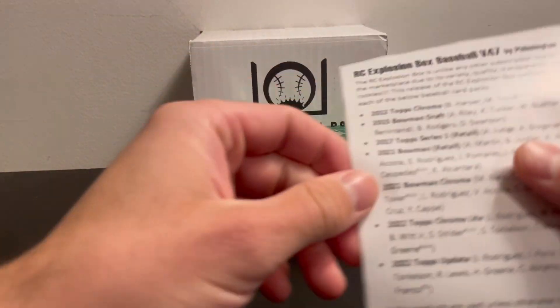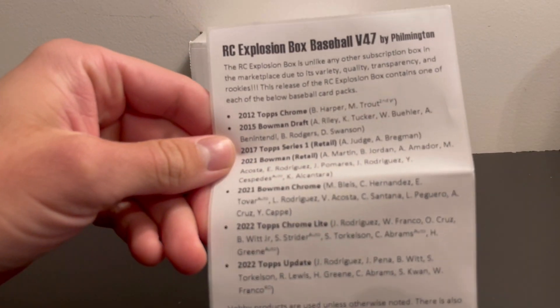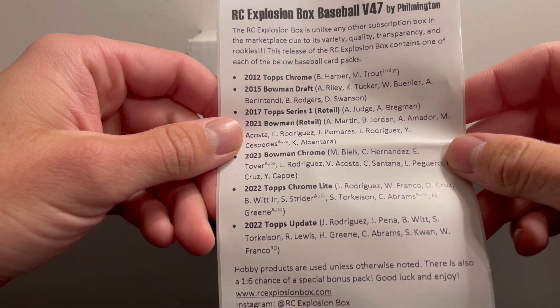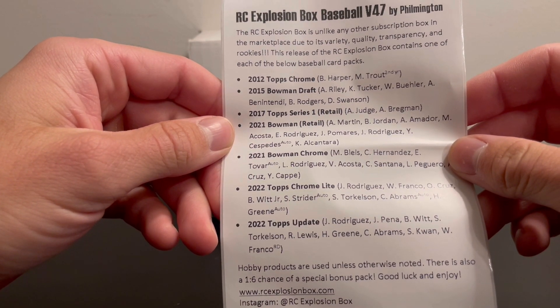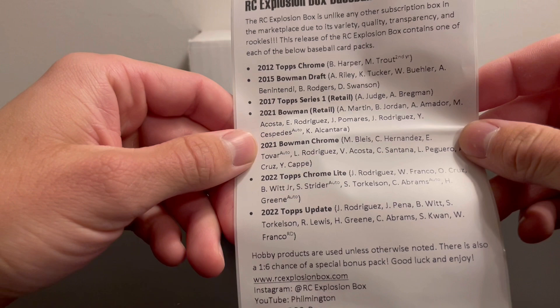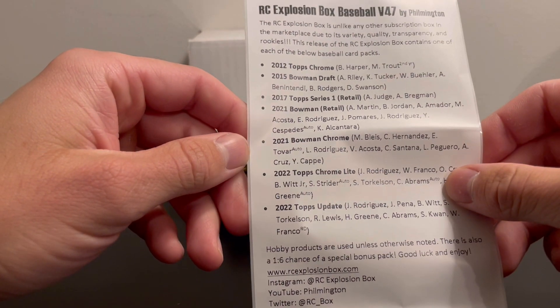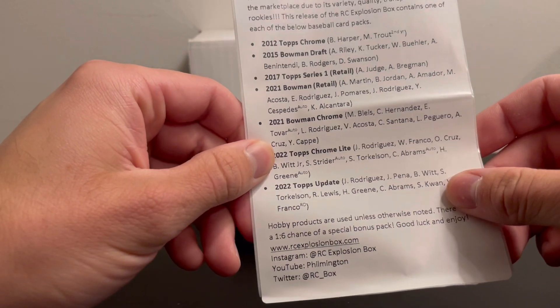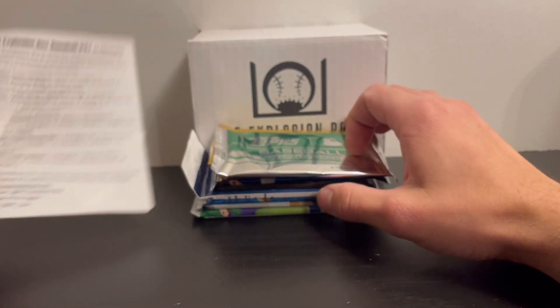Alright guys, we're going to be opening up RC Explosion Box Volume 47. Sets included: 2012 Topps Chrome, 2015 Bowman Draft, 2017 Topps Series One, 2021 Bowman Retail, 2021 Bowman Chrome, 2022 Topps Chrome White, and 2022 Topps Update.